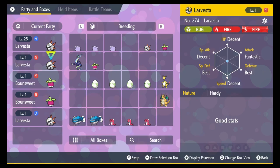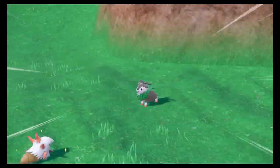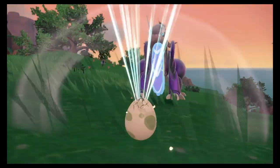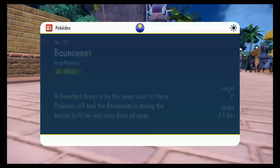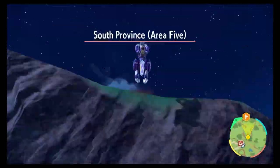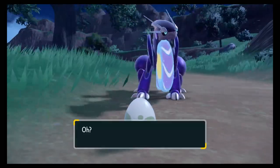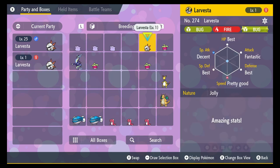Additionally, if a parent Pokémon is holding the Everstone held item, the new Pokémon will inherit the parent's nature. Once an egg is created, it will be retrievable from a basket next to the table. This basket can hold up to 10 eggs at a time. Hatching eggs seems to take around 3-4 minutes of running mounted. Having a Pokémon with the Flame Body ability will reduce the time it takes to hatch eggs by 50%.